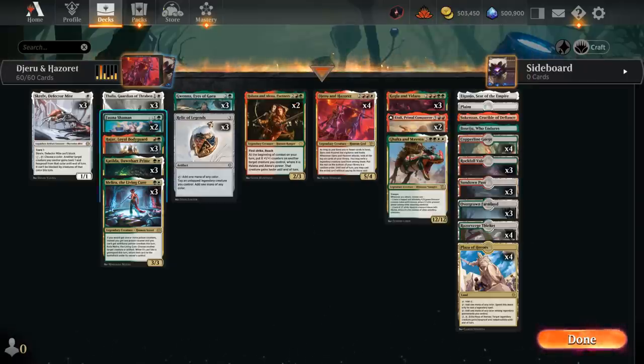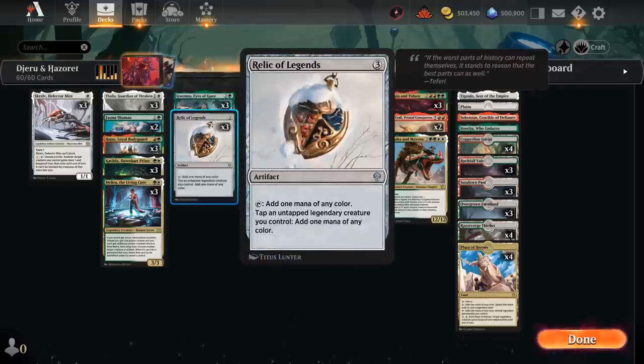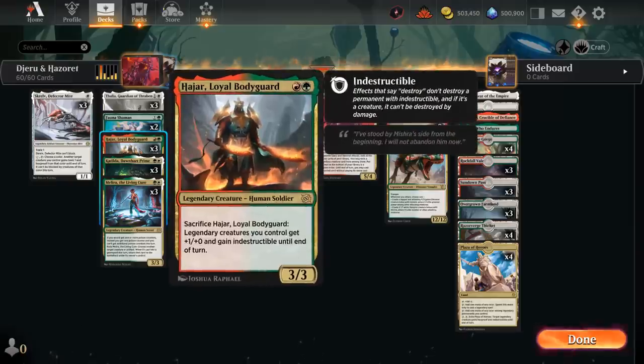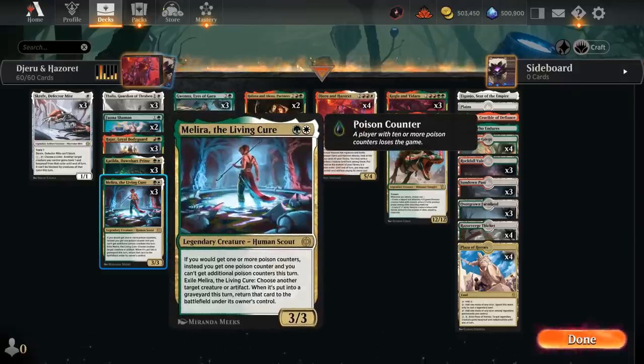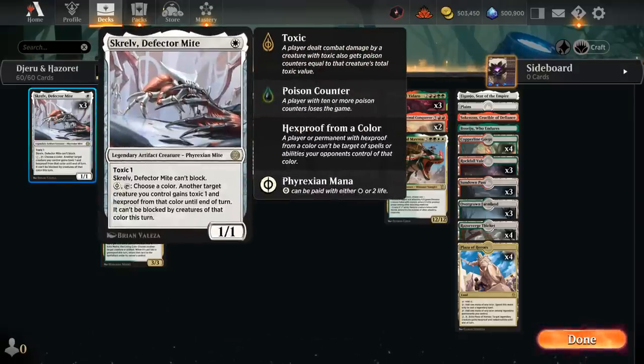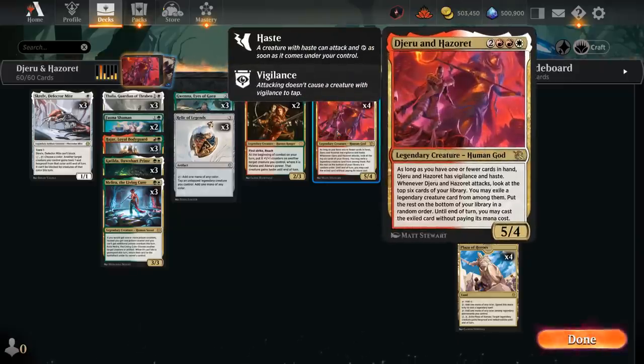Other two-drops include Thalia, great at disrupting the opponent and only taxing our own Relic of Legends. We've got the Loyal Bodyguard, great at protecting our team from sweeper effects, and Melira can also save a creature from removal. We also have three copies of Skrelv, another way of protecting a key creature. Between Skrelv, Bodyguard, and Melira, we have a lot of ways to protect Jerun and Hazoret once we get them down.